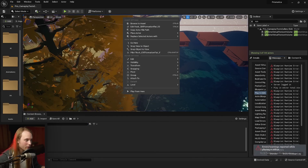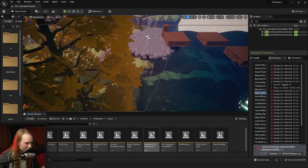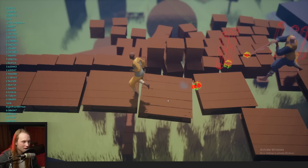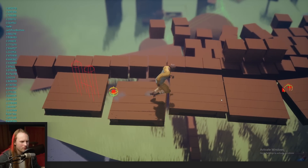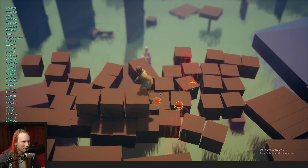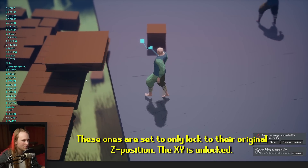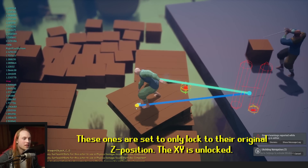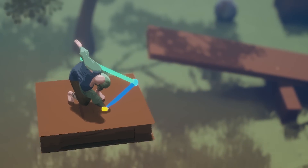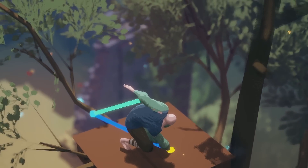While we're on the topic of buoyancy, the other thing we were doodling with on stream was levitating things and making them work with all of our physics stuff. It's one of those oddly satisfying things to play with. This all works with our physics dragging system — we can even kind of ride them. This is obviously a bug, but we can actually flying-carpet ourselves around. I can show you the world — something something DMCA strike.